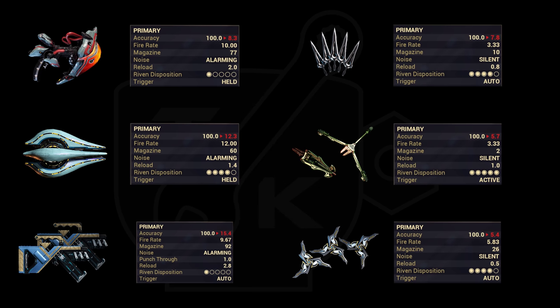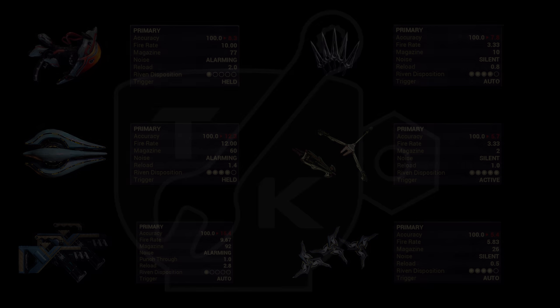The Tenet Diplos end up the highest at 15.4 accuracy, which is still far lower than a 55% reduction would imply, while the Hikou Prime are the lowest at just 5.4 accuracy. I ended up checking 29 secondary weapons in my arsenal, including these 100 accuracy weapons, with Magnum Force leveling up the mod one pip at a time and seeing the results.